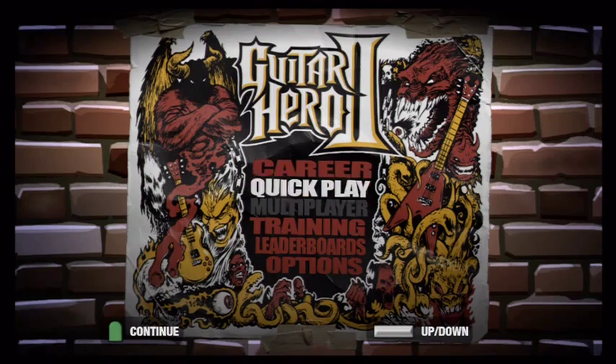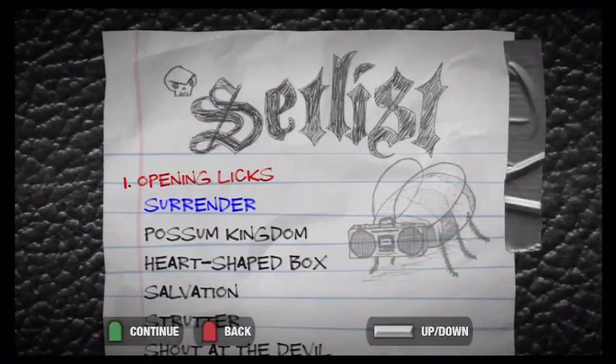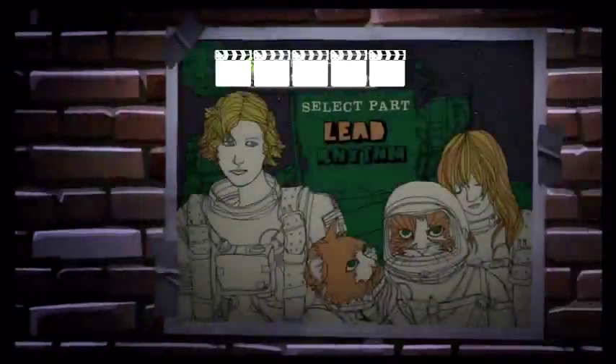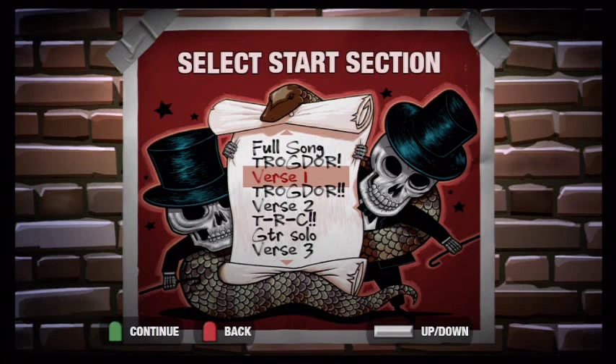We'll start up in the main menu, go to Training, then Practice, and make sure you scroll all the way down. You have to buy this song, but it's called Trogdor. Make sure you pick lead, medium, and make sure you pick verse 1.